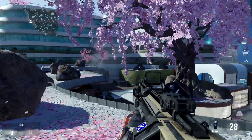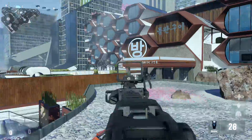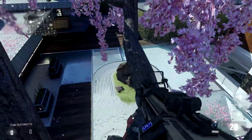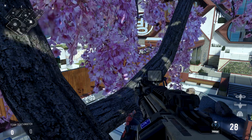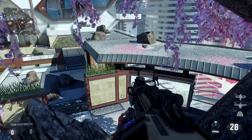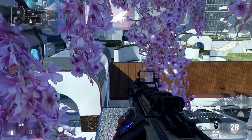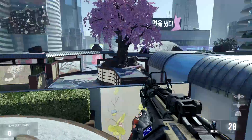Two more things — these aren't that useful but they are really fun. We have three cherry blossom trees on this map: one right there, one in the middle, and one in the back corner. You can get inside all three of them just like this. People get so mad because they don't even know you're in there and you have a ton of cover. You won't do amazing using these spots but if you want to have some fun, go ahead.